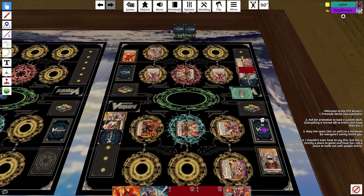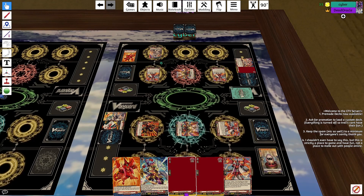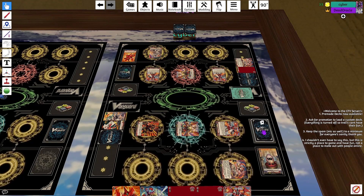Vanguard attacks with 18k — 28k. No effect. Take it. First check — heal trigger. I do heal. Power to this Varina.